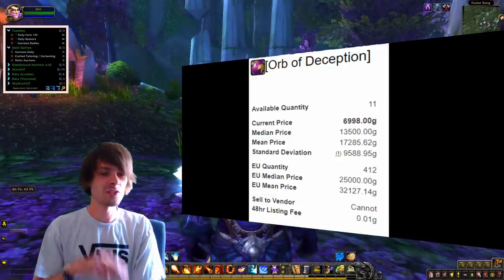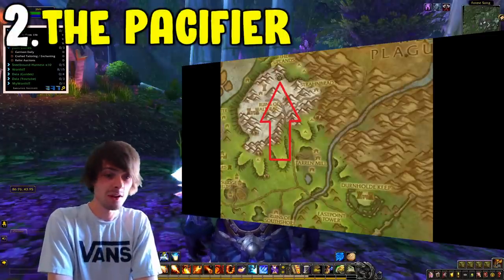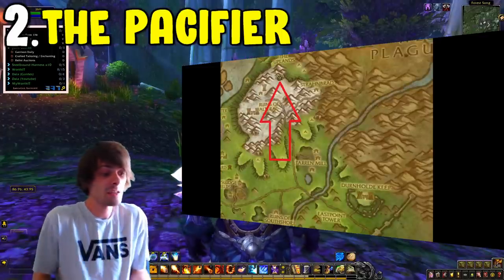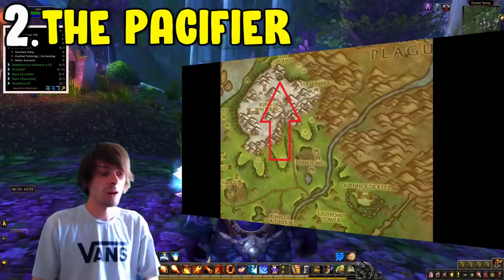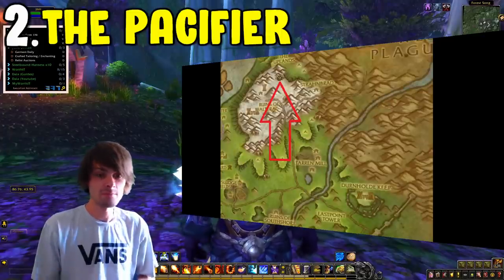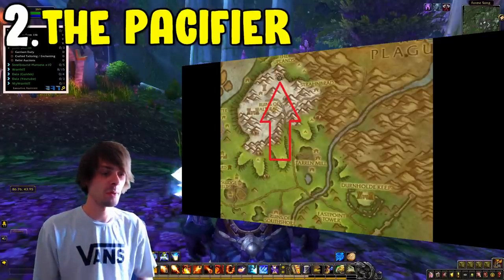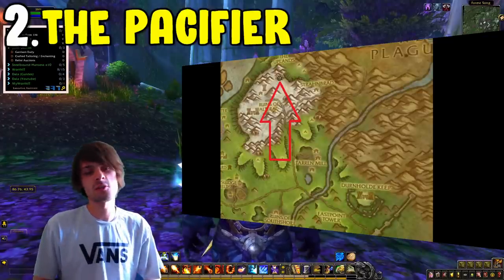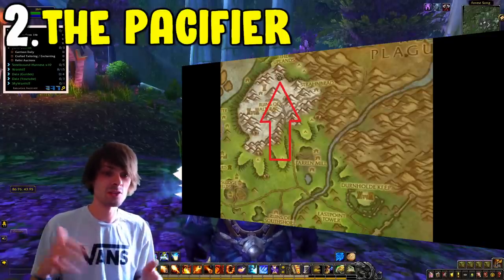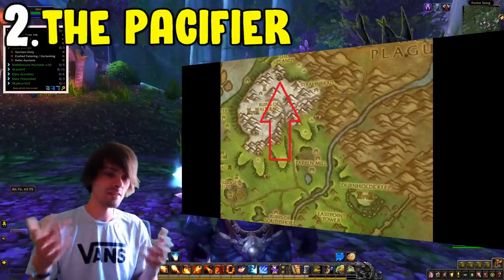Moving on to number two, which is The Pacifier. The Pacifier is a transmog item — a massive spiked two-handed mace — and can be farmed from Logroche, located in Hillsbrad Foothills. By camping him, you get a 45% chance of dropping this BOE item, which on average sells for around 10,000 gold, fluctuating a few thousand either way.